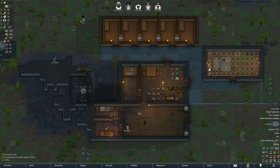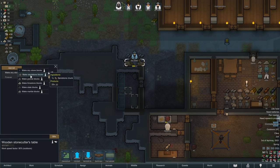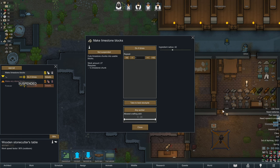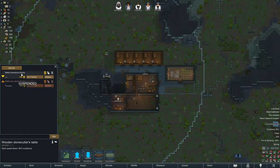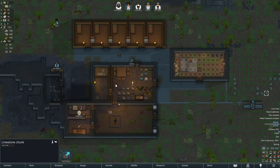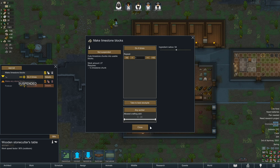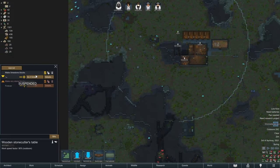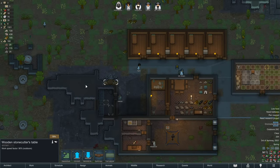So we're doing limestone. Granite, granite, granite, granite - how about limestone first? Suspend this - limestone, that's nearby. Just to kind of limit how much we're actually getting, you know. Otherwise you'll just go across the entire map getting all the limestone, and I don't really want to do that forever. Please and thanks.